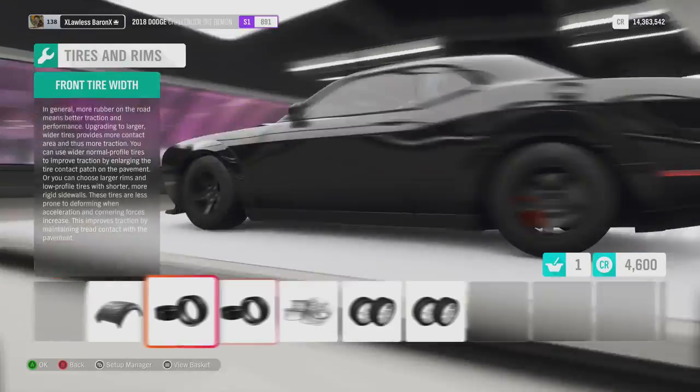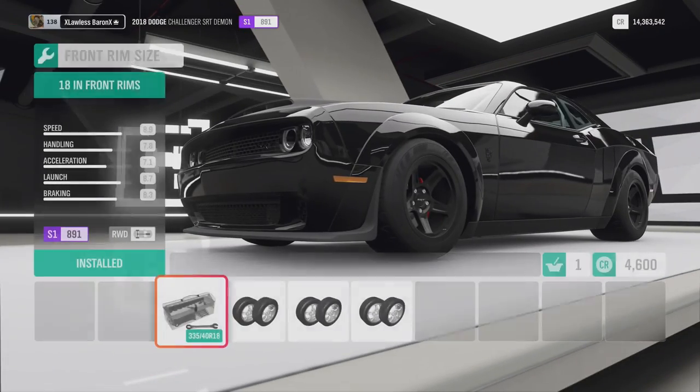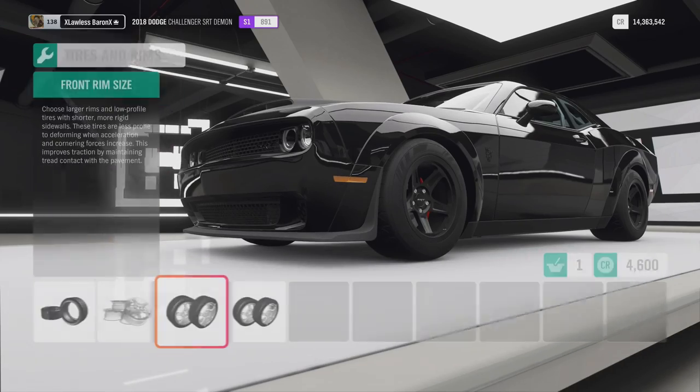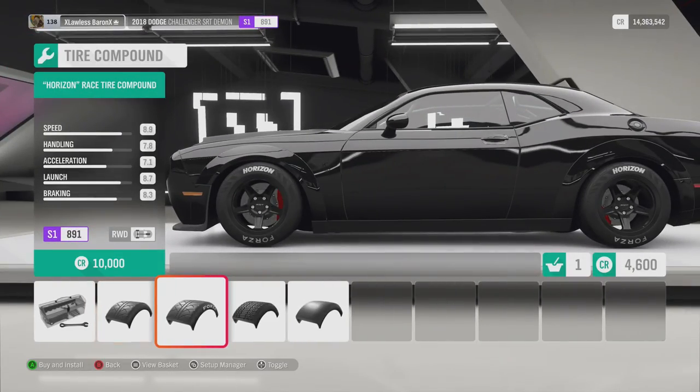We'll widen the wheels as much as we can. Can't do it with the front because it's already done. I don't like that look — I like the fat tyre look. But we'll see. We'll put the Forza Horizon tyres on it. That looks awesome.